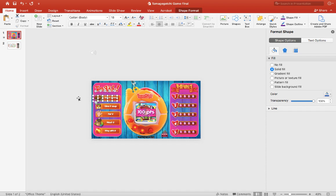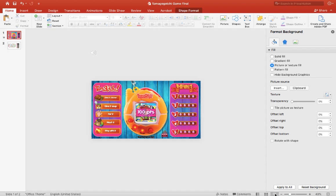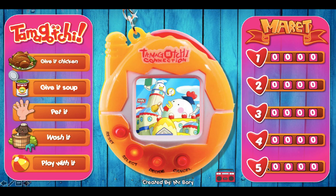Now that we've moved them back on, let's test it out. Hit the play button and click on 'give it chicken' — this character gives you 50 points, so just add 50 points on the board. Then we'll click on 'give it chicken' again, and this character gives you 300 points.